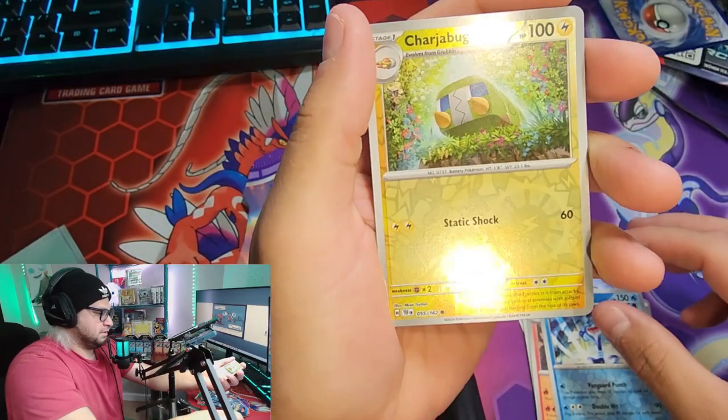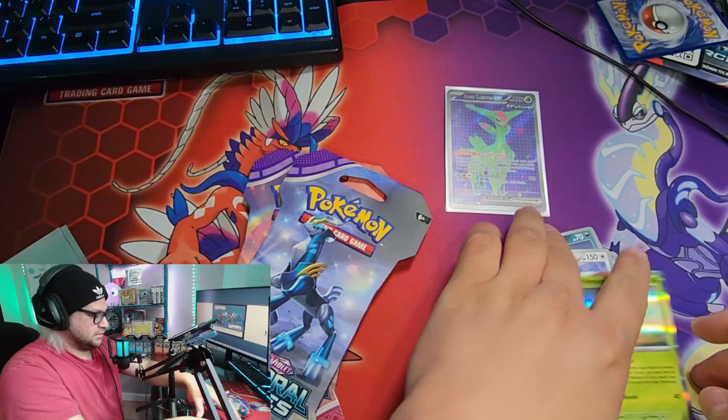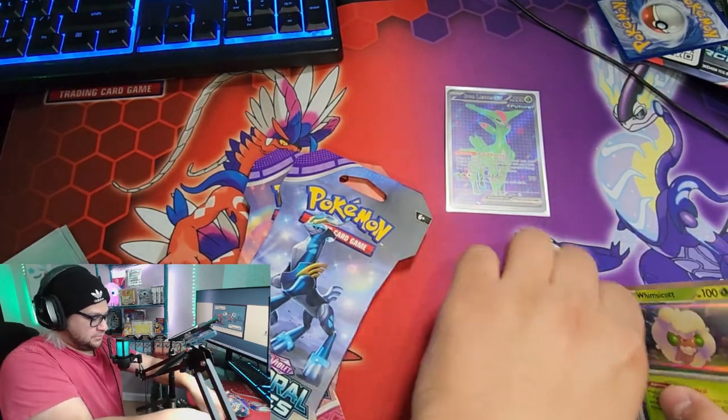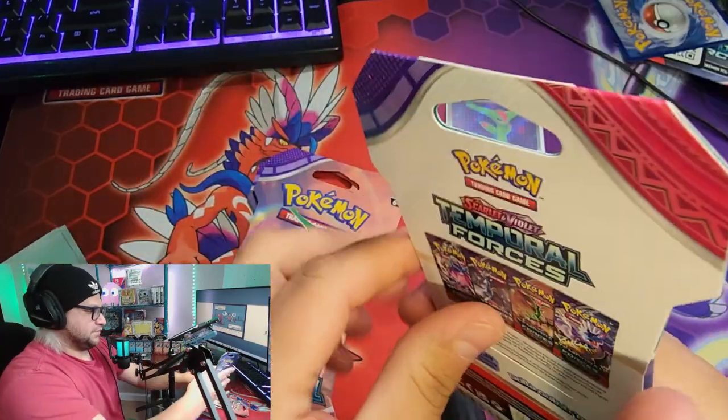Okay, pack two: we've got Ekans, Turtwig, Pucchiana, Wiglett, Unfezant, Airy, Centiskorch, Palafin reverse, Charge a Bug reverse, and a holo foil Whimsicott. All right, cool — moving these off to the side. Three packs to go.